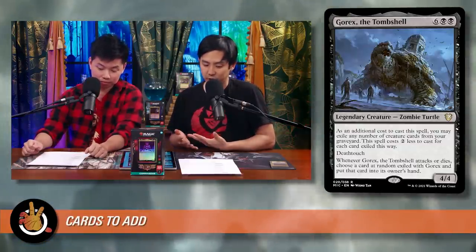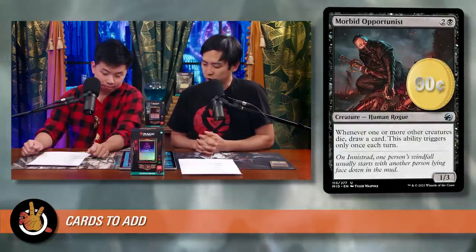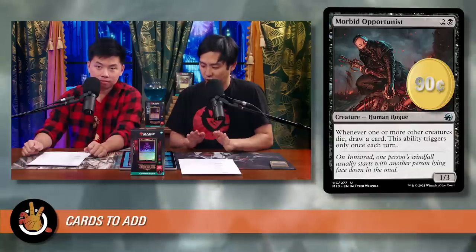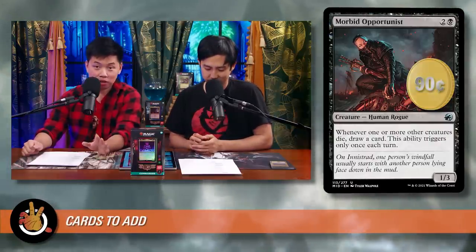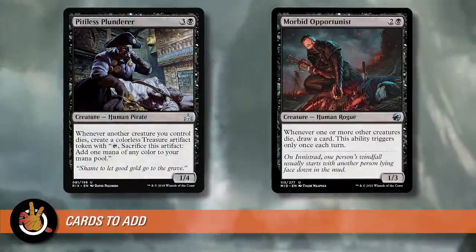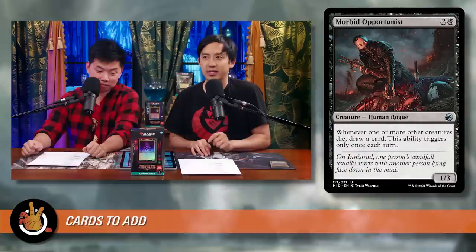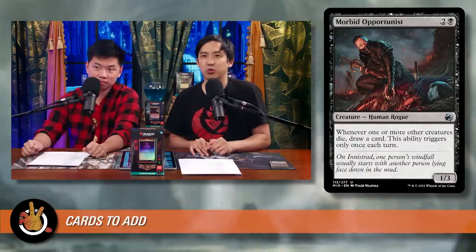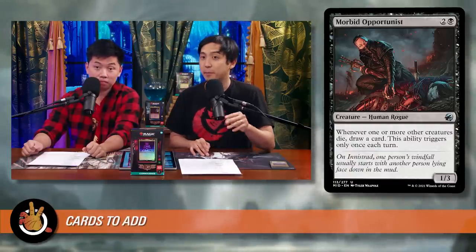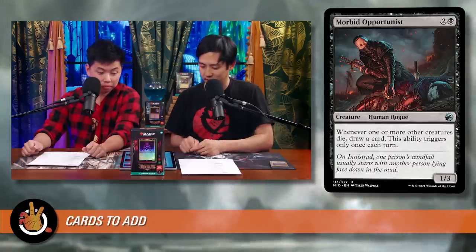Morbid Opportunist is next — two and a black for a human rogue. Whenever one or more creatures die anywhere, draw a card; this ability triggers only once per turn. With creatures dying constantly from blitz, you'll draw about one extra card per rotation. This card is close to being the next Pitiless Plunder in terms of incidental value — a great card for casual players.